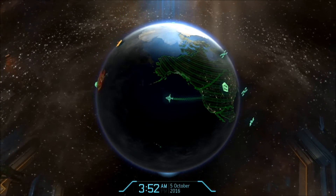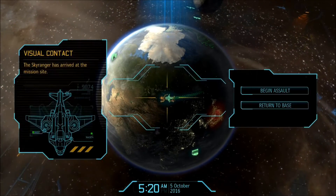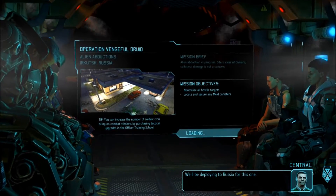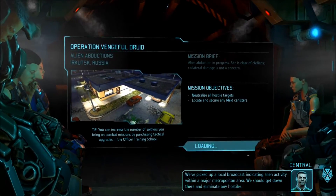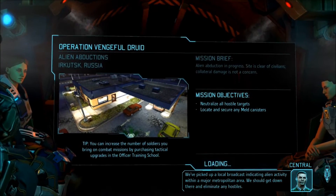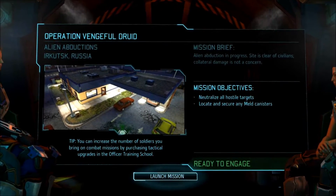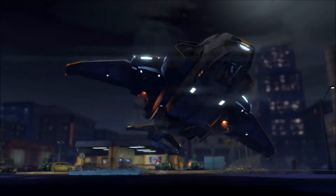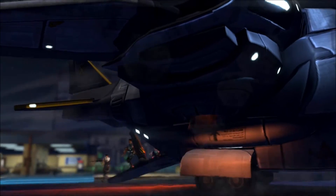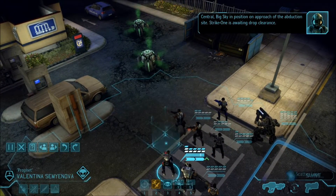We're getting there, prepare for deployment. Strike one, begin the assault. We'll be deploying to Russia for this one — the gas station map. I dislike this map. We've picked up a local broadcast indicating alien activity within a major metropolitan area — we should get down there and eliminate any hostiles. This map is usually bad for me — I usually get lots and lots of injuries. I don't think a death yet this time, but it's not a fun one.